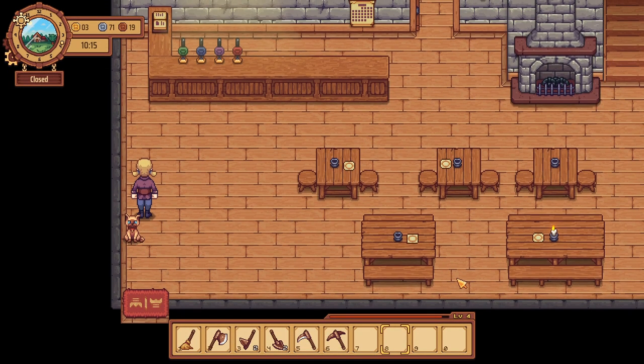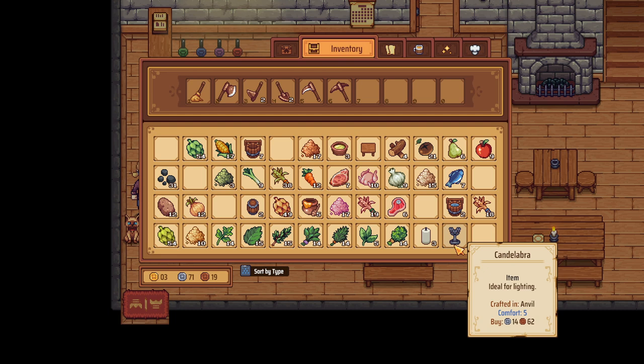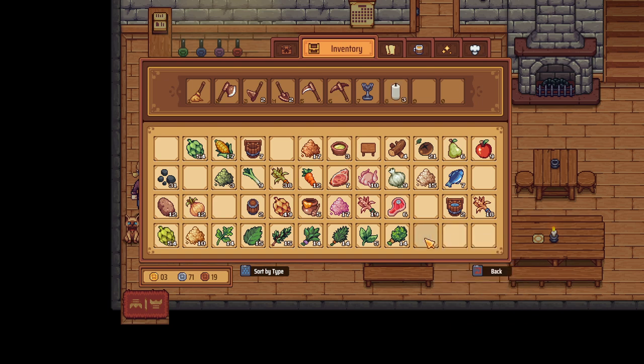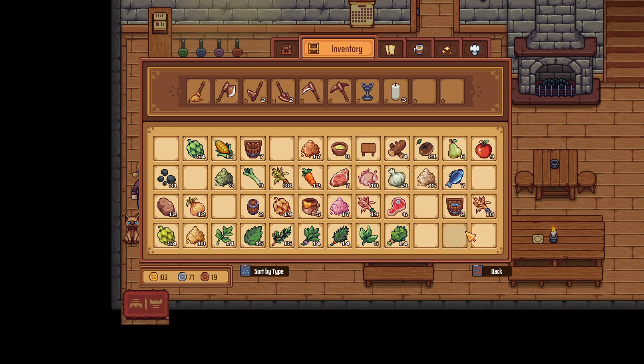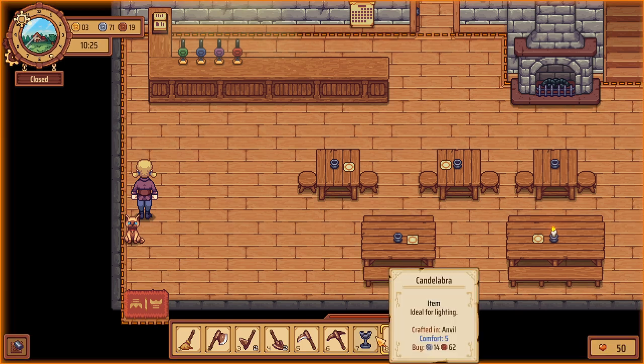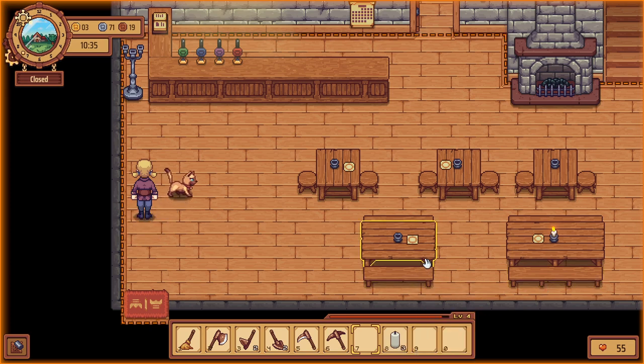Did I make another table? I have some stuff that makes me think I did another table. Oh, no — I have a candelabra. And a small bench. But I don't have a thing for it yet, so we're going to have to do a table if we want that. Let's do some building. The candelabra is actually a standing thing, so we could put it right there. I definitely need more candles than I currently have.